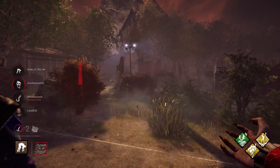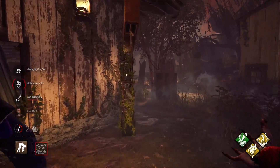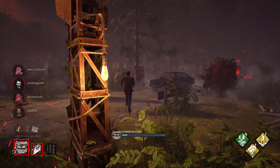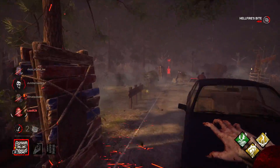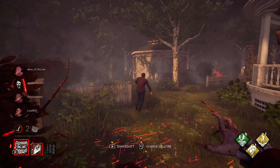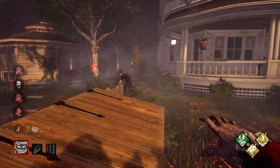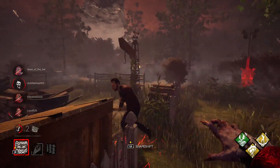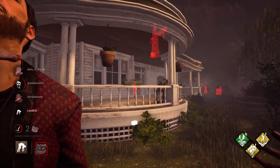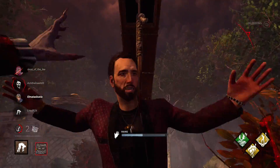The perk loadout is mostly useful in the background. First is Dominance: it locks any chest or totem interacted with for the first time by survivors for a few seconds, buying you a little extra time. Second is Wretched Fate, a hex perk that triggers every time a generator is completed — it places a hex on a dull totem and slows survivors' repair speed significantly. They can see the hex totem when nearby, but that actually works in your favor since it pulls them away from generators.